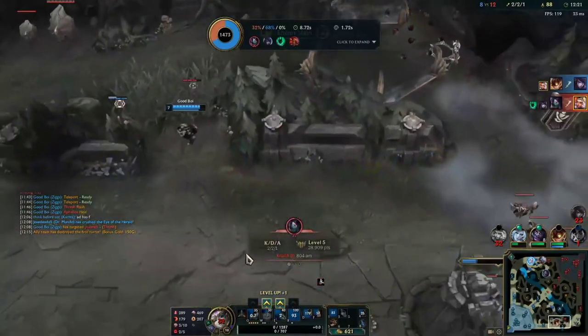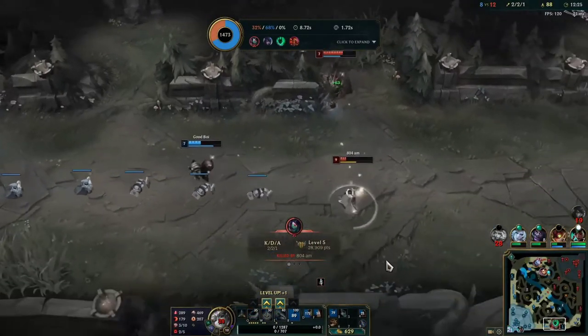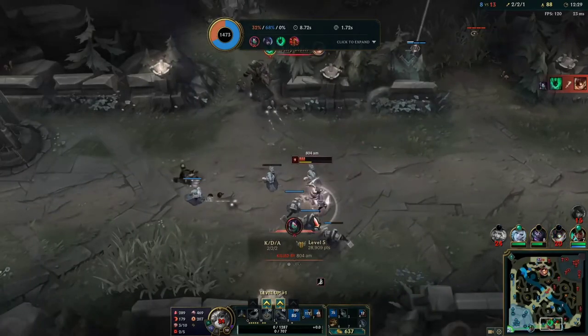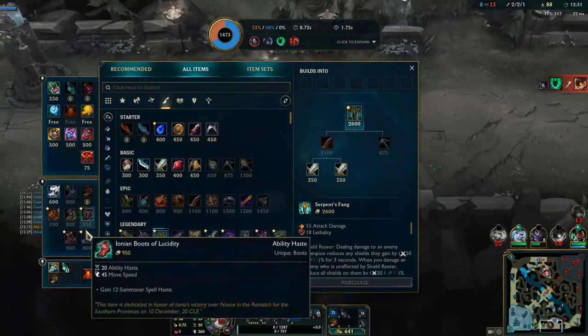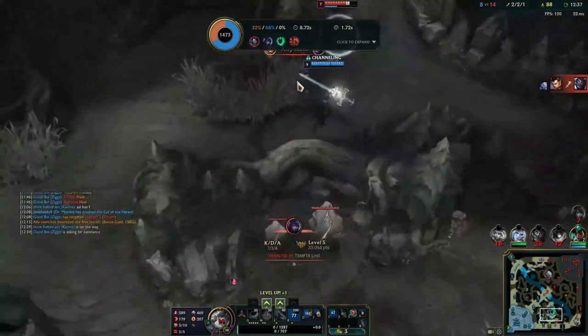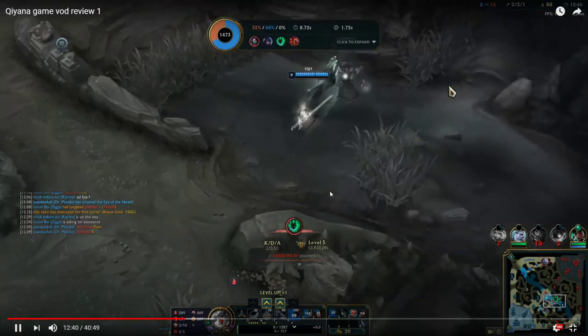At least Ziggs got the kill, but I'm going to die for it — and this is super worth it, because when you're behind, gold is so much more valuable. Trading one-for-one gold when behind is so much more valuable. Here I just grab boots and Viego cleans that up.